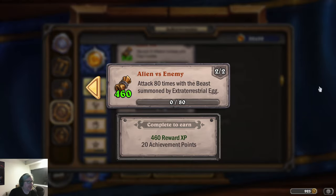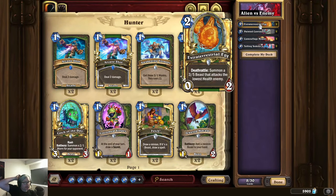Let's take a look at the Extraterrestrial Egg. It's a 0/2 for 2 mana. With a deathrattle, it summons a 3/5 beast that attacks the lowest health enemy. One nice thing is that the 3/5 beast attacks immediately, so they can't just kill the egg on their turn and then kill the beast on their turn to prevent you from attacking.